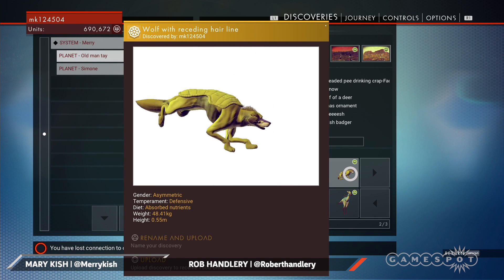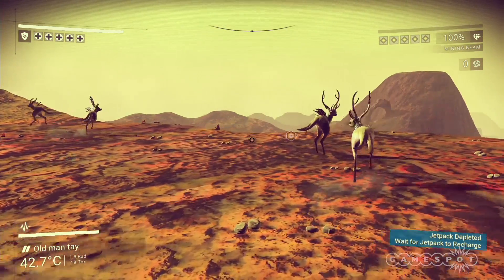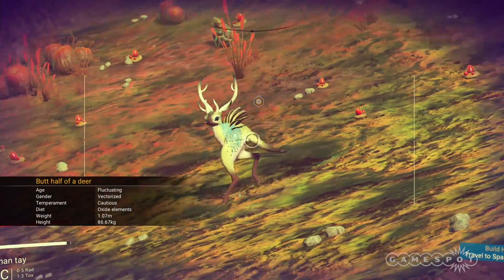Wolf with receding hairline. Nah, that's an intentional fauxhawk right there. Oh, this is a half-deer. Yeah, I called this the butt half of a deer. Oh, you named it. It's just basically a head on an ass.